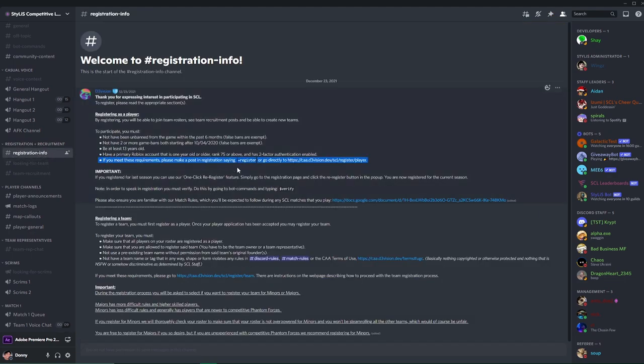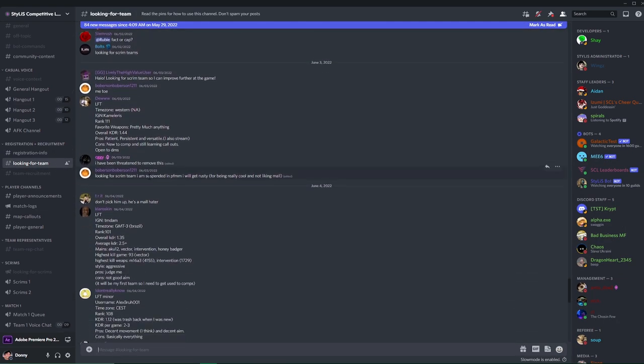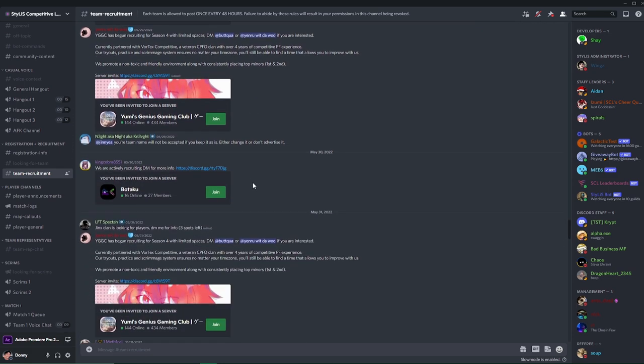There are some requirements like being at least rank 75, being at least 13 years old, and more. After you register, go to the team recruitment and looking-for-team channels, join some team discords, do some tryouts, make some friends, and if you're not too bad then chances are you'll be able to join a team.